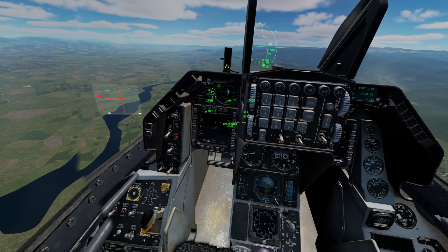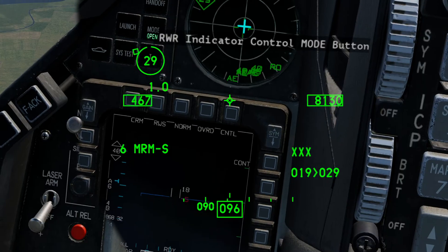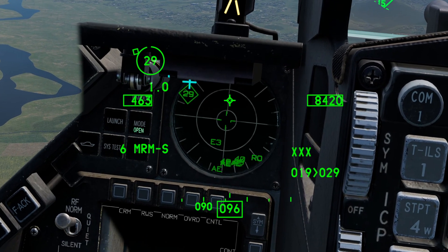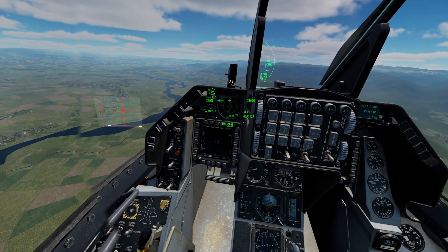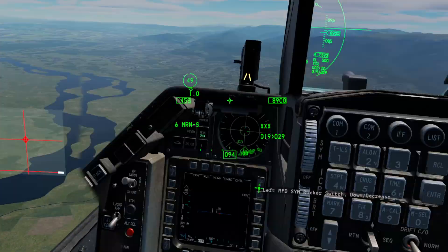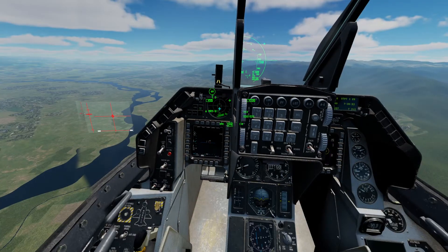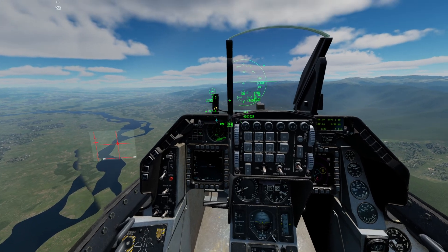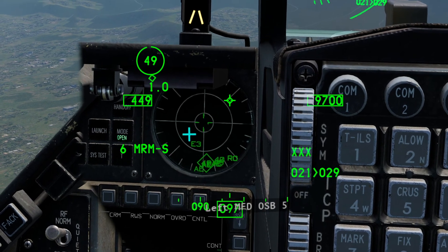Your EW display — your RWR display — is up here and this shows different threats that your plane detects around you. You are at the center. Out here it shows a MiG-29 currently shown as the priority threat. The priority threat with the diamond here is repeated in our helmet. You see that change to a 49, and now the 49 down here has a diamond around it. This does not show distance, it just shows direction.